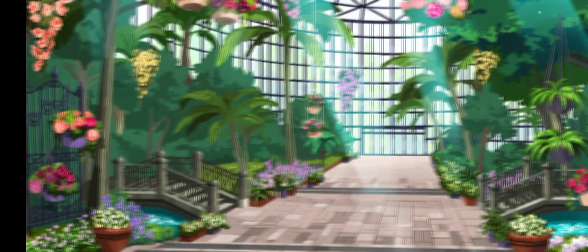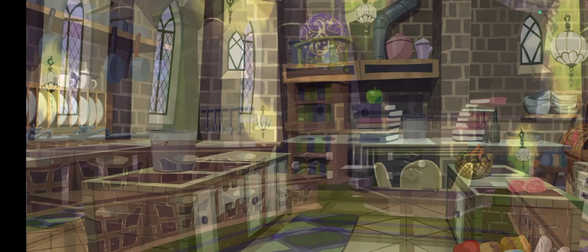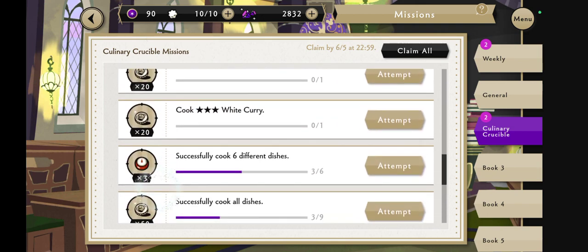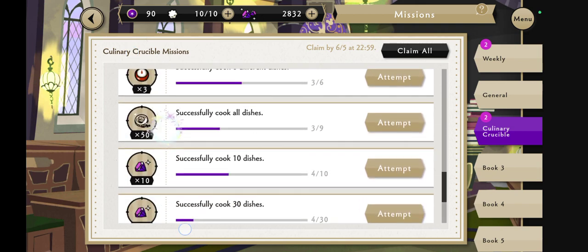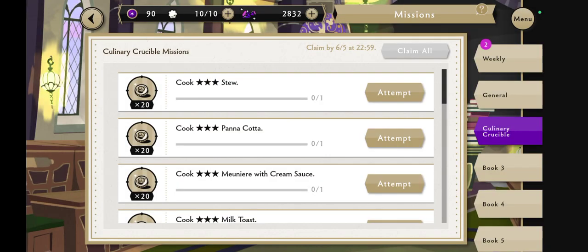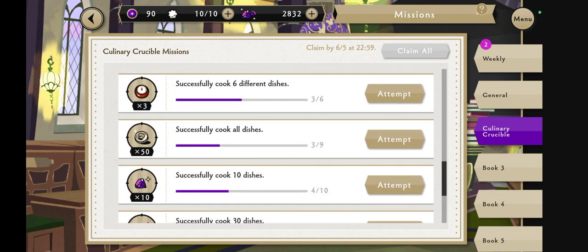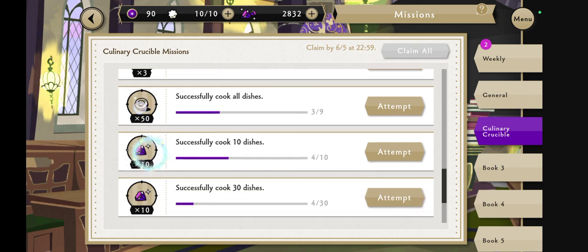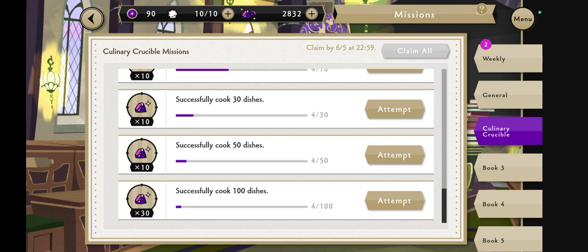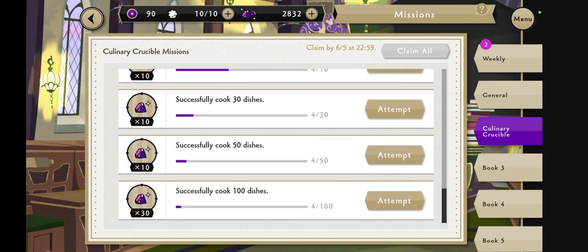Seeing as we're out of milk, that's pretty much it. Let me look at a couple of the missions here: successfully cook one in three dishes, cook three stars of each dish, successfully cook six different dishes, and then total dishes — 10, 30, 50, and 100 — to get gems. The rewards are 10, 10, 10, 30, and 60 gems. Not bad!